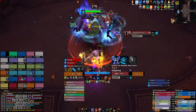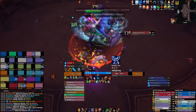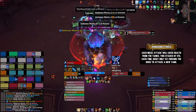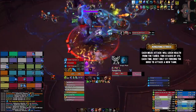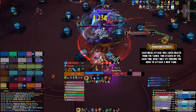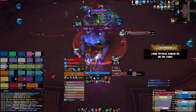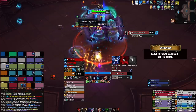As for the tanks, you'll want to position the boss in the middle of the room to give maximum space for players to drop their Expunge circles. You'll also want to keep an eye on the boss's Growing Hunger stacks, which increases the damage and the amount of health he leeches from you with each melee attack. This stack can be reset by taunt swapping, which you'll want to do around the 5-stack mark. Additionally, watch out for the Overwhelm cast, which deals a large burst of physical damage, so having a defensive cooldown up for every hit is a really good idea.